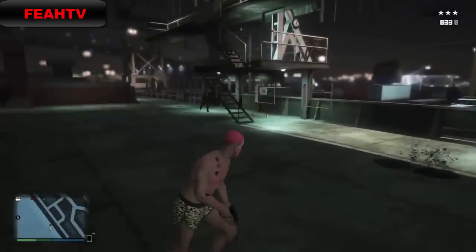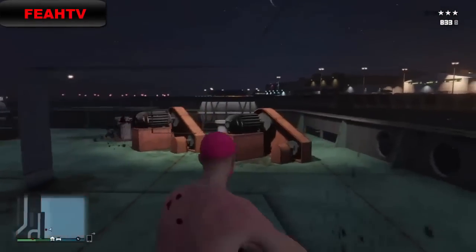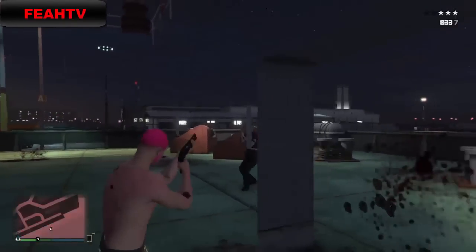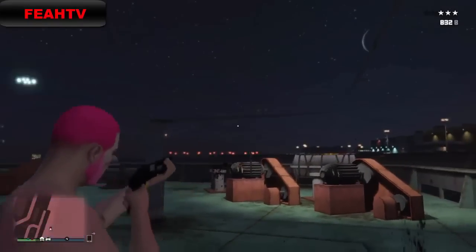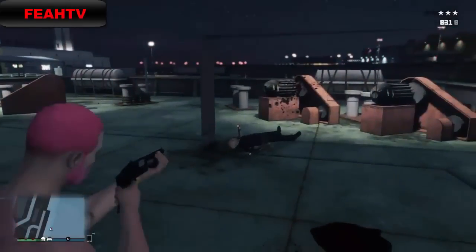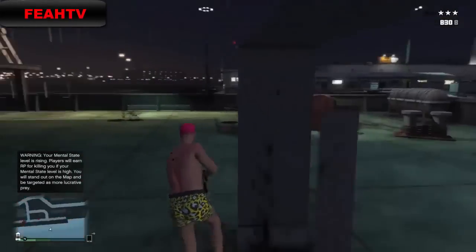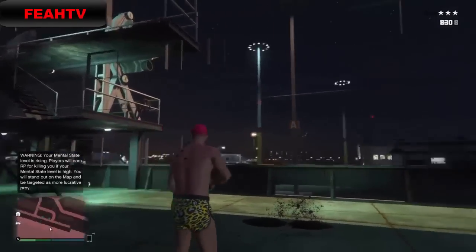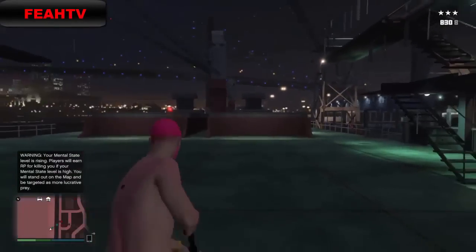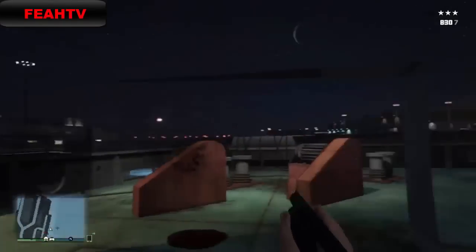I basically went to the glitch but what I didn't know is that the police could also enter the glitch. This got really funny because as they were climbing through I was basically shooting them. Sometimes they can get through, so just keep shooting them. You can do this with your friends, use it for trolling videos, and throwing the offense is fun. An online session with the swat team will be pretty hilarious as well.